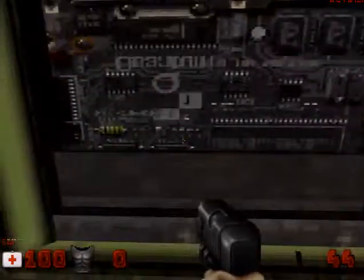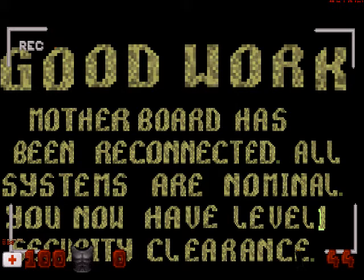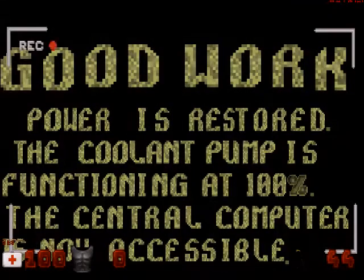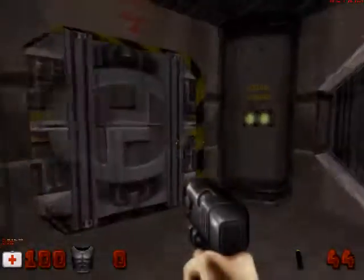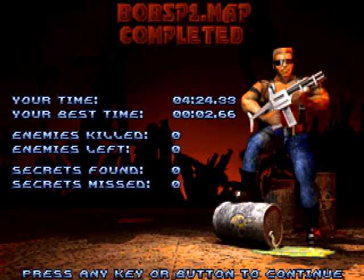Magic moments! Yeah, piece of cake. Good work! Motherboard has been reconnected, all systems are nominal. You now have level 1 security clearance. It was nice of the computer to give us level 1 security clearance just for fixing it. And that's that map done — it only took us 4 minutes.